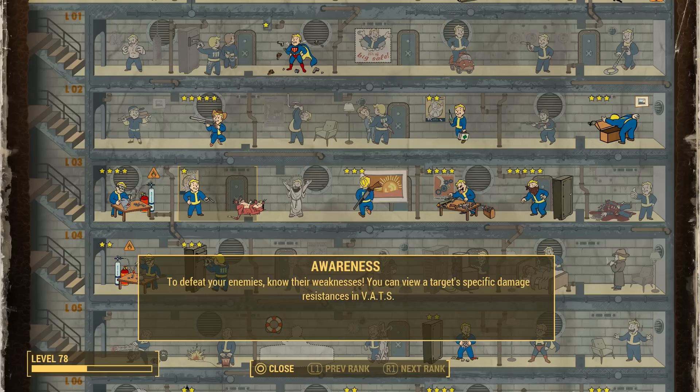This perk is also really useful at low levels, because if you come across an enemy with a skull next to their name, you know they are at least 10 levels above your level, but you don't know exactly how strong they are. So this perk can help you figure out whether it's a good time to fight or a good time to run away. The last thing about this perk is the damage resistances, which basically tells you what weapon to use and what weapons to not use.